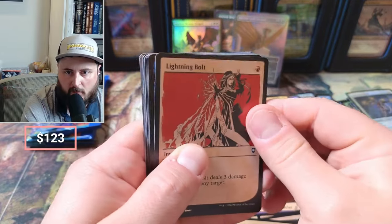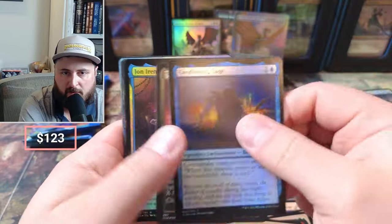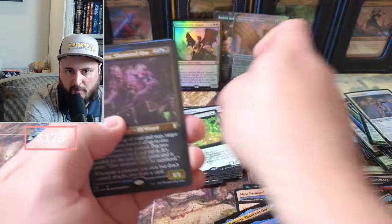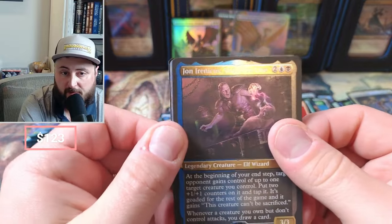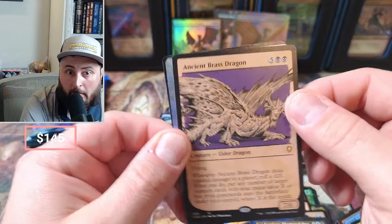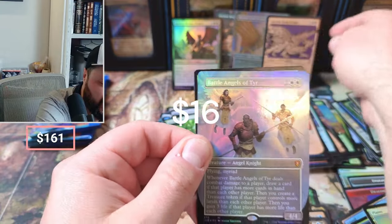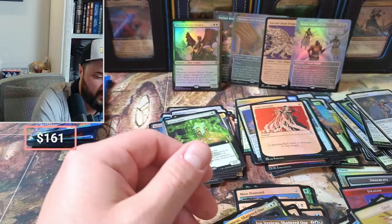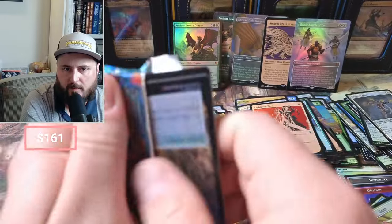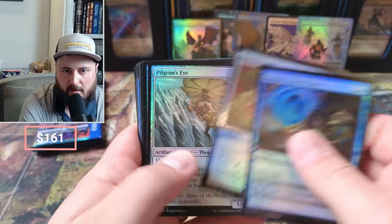Oh, by the lightning bolt! Hard to tell if that was foil — no, no. Green Slime. A little Baldur's Gate — I think I see some Battle Angels coming up. I just sold my recent foil copy. Battle — another Ancient Brass! We didn't have an Ancient Brass yet — the first Ancient Brass of the day, pretty awesome. And a Battle Angels coming in — yep, that's around $15, which is what I sold my last one for a couple days ago. Lots of dragons in this box — we hit some dragons, I just don't know that we hit the right dragons.